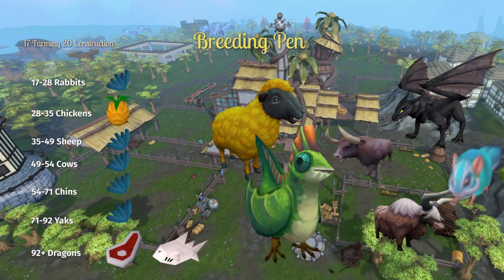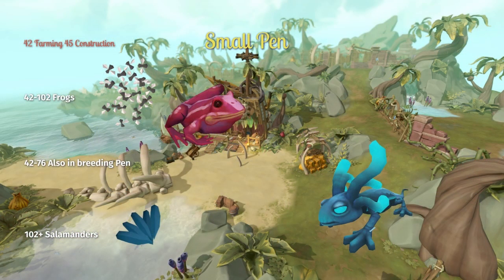Next, let's talk about the breeding pen. As soon as you finish the tutorial, you have access to it with no further requirements. So if your construction level is too low to start building medium or large pens, you can substitute this for one of the pens instead. But if you do have the construction level, here's what level you should put each animal in. Alright, there's the main farm done.